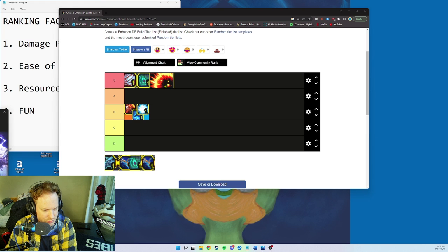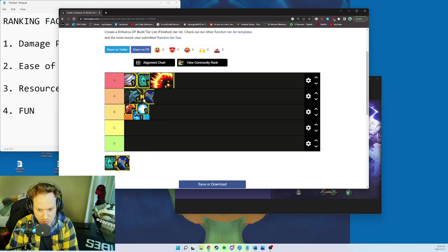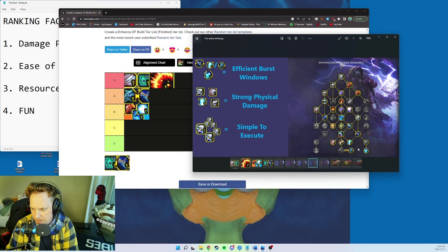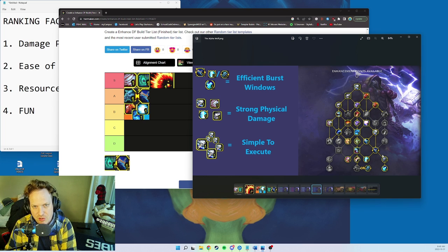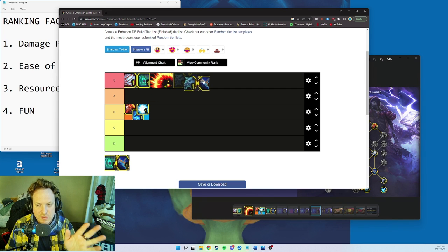Alpha Wolf is good but you're really really reliant on the DRE proc going off. I'm putting it at A tier — the damage profile is incredibly strong. But if DRE doesn't proc, damage slowly creeps down. If you do get procs it's like S tier; if you don't get any procs it could drop to B. On average you'll get enough procs to make it an A build.